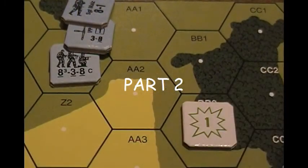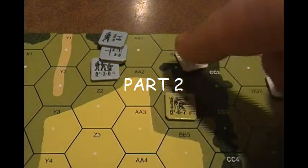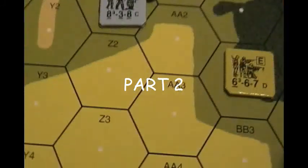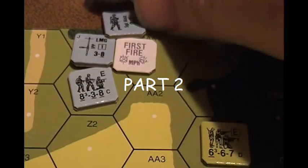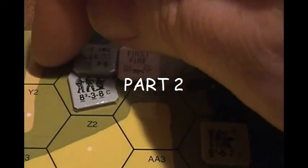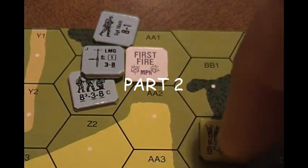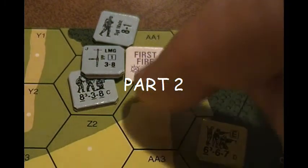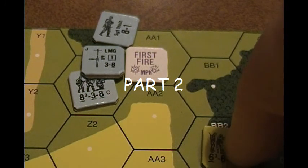Any other units that come into that hex are going to have to take that attack firepower. It's late in the game and the Americans have got to keep coming. My machine gun has first fired but my squad has not. Remember, I cannot fire my squad at the same hex — whatever I fire into a hex has to be all at once. So the American keeps moving, he moved two into there, then three, and wants to go one more.